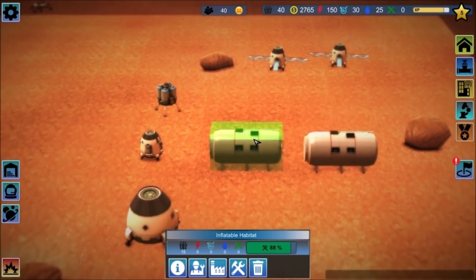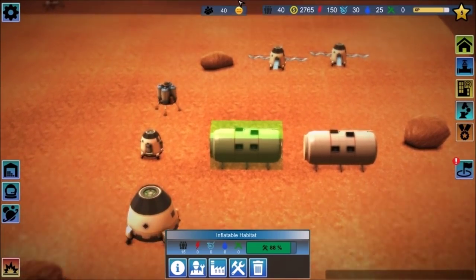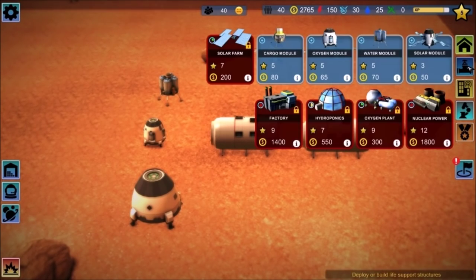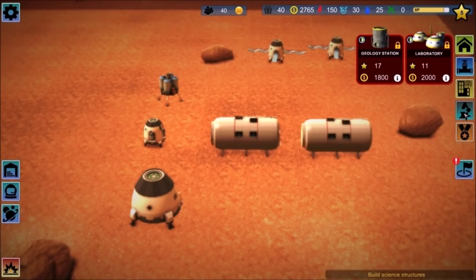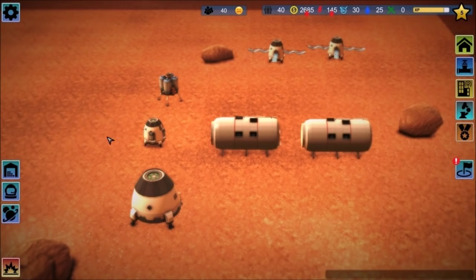There's no way to connect all these things — that'd be cool if I could. These things just can't automatically connect to one another; I'd assume you need wires and stuff. Unless the game is just that simplistic to where you don't have to worry about that. We need food — so where do we get that? The cargo module contains food, so I guess we'll throw that down.